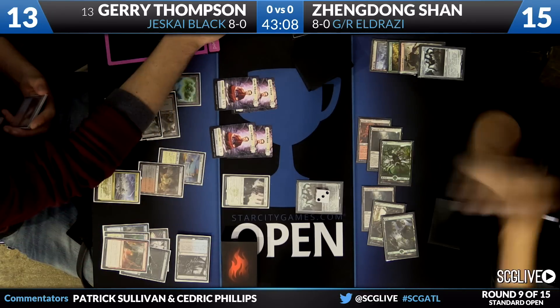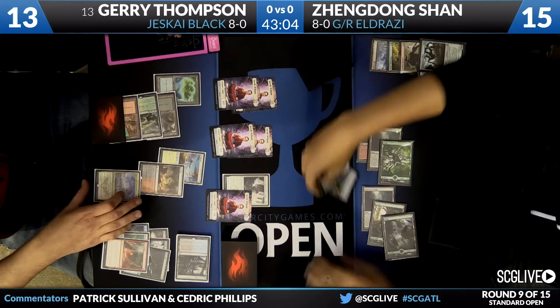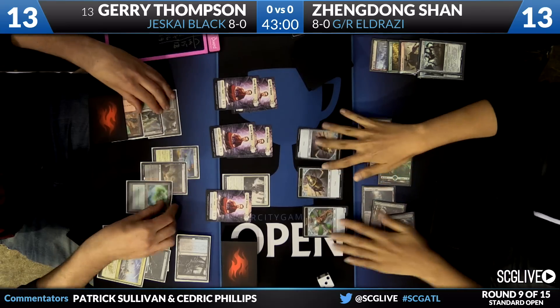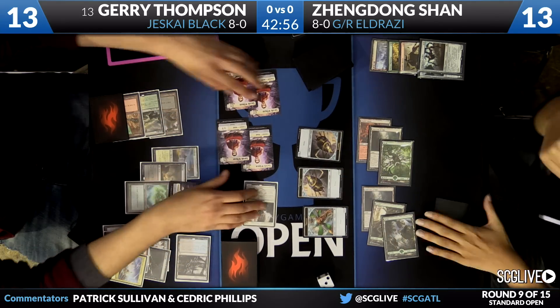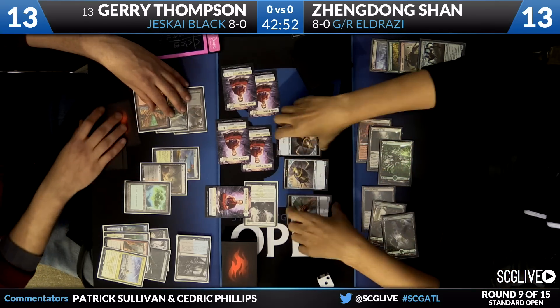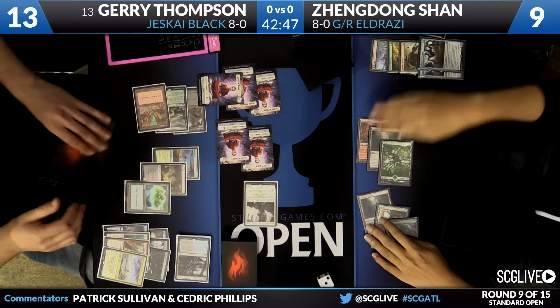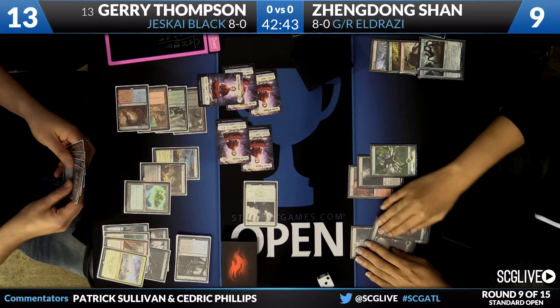Looks like Thompson is going to play a Crackling Doom. Trigger. Another Monk, more Prowess triggers. Three Thopters here. And now here come the beatdowns. Monastery Mentor attacking for three, the rest of the creatures attacking for two. So a little bit of damage will come through. Wandering Fumarole was the land draw.